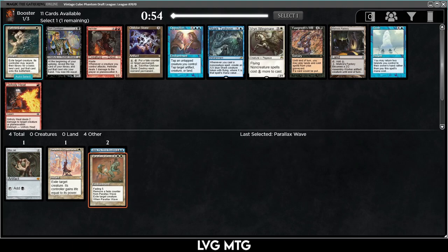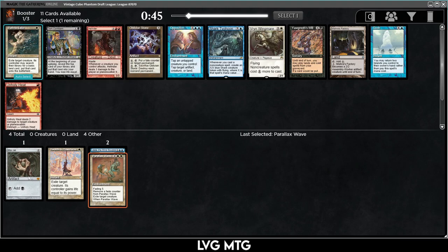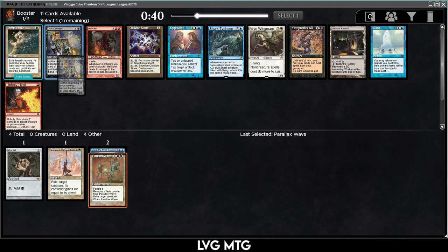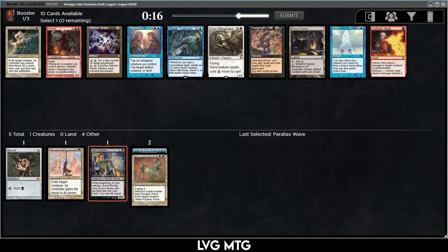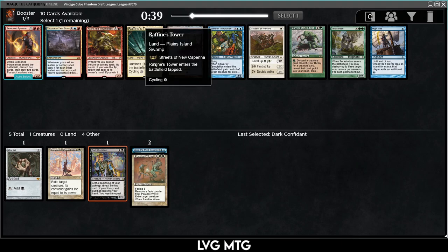We're set up for blue-white control, but I think I'm going to take Dark Confidant. Dark Confidant is a great threat, and with Mox Jet, if I'm playing a bunch of cheap interaction and cheap creatures, Confidant gets that much better. There was a time this was considered unplayable in cube, but I think it actually is pretty good. I'd love to get this Path too.